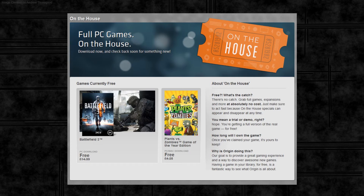Basically, go onto Origin, go into the free games and select 'On the House' and you will get this screen here, which shows you that Battlefield 3 is free. Plants vs Zombies Game of the Year edition is also still free at the moment, but that will be disappearing very soon.